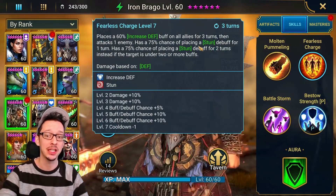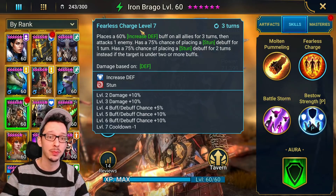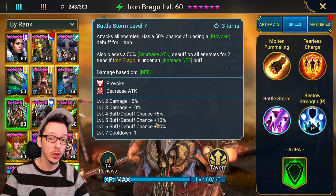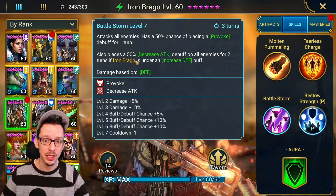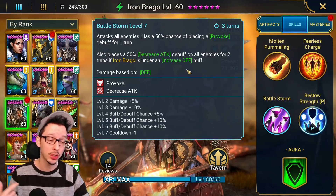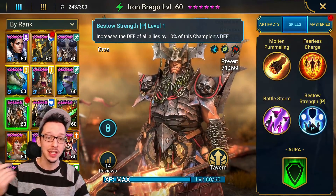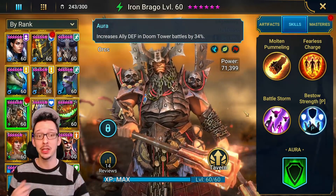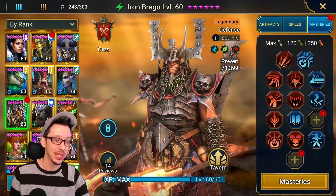His kit is pretty nice. We have an almost guaranteed stun on the A2, a 60% increased defense buff on all allies for 3 turns, and an AoE provoke at a 75% chance. On top of that, we might get a 50% decreased attack if he's already under an increased defense buff. We also have an increased defense passive for all champions and an increased defense aura for the Doom Tower. This guy is a beast.